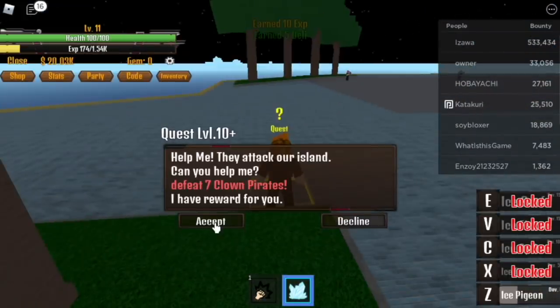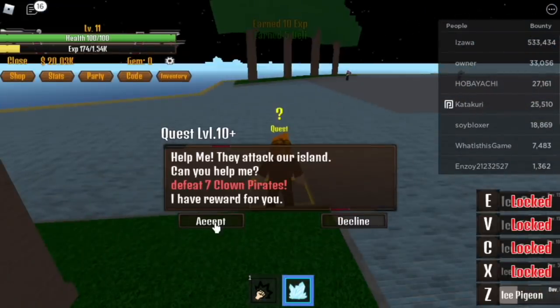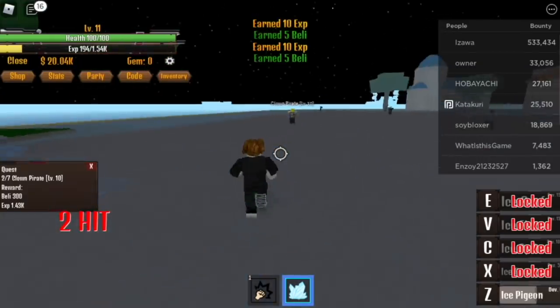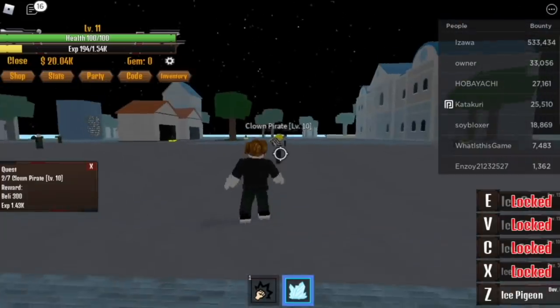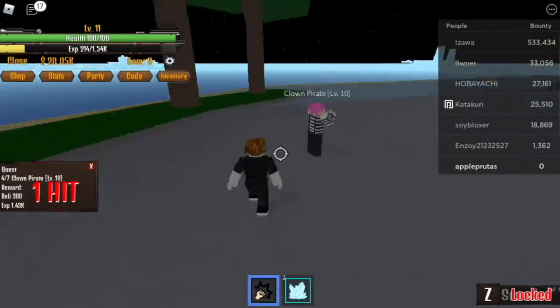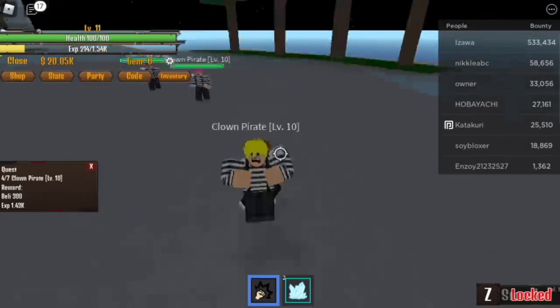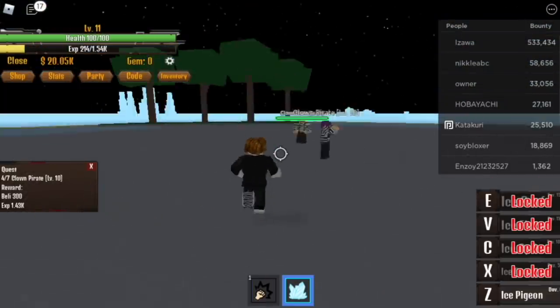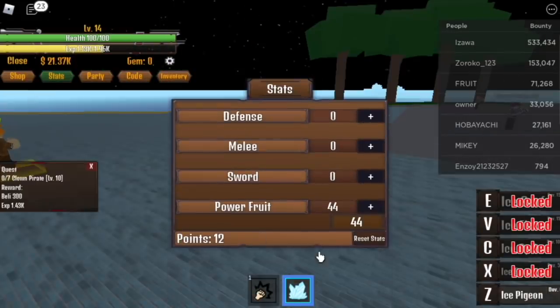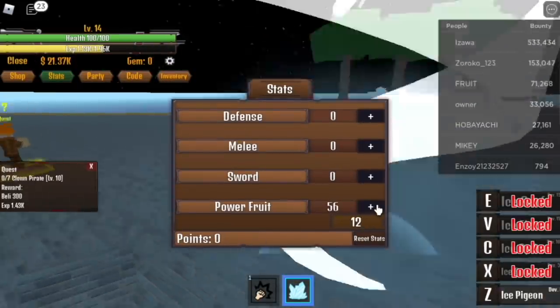The Clown Pirates — you need to defeat 7. Just use your Z skill. You can also lure them; don't worry, you won't get hit — you're a Logia-type fruit user. By the way guys, in this video I got bullied a lot. Check this out: early in the game at level 14, someone's trying to kill me.